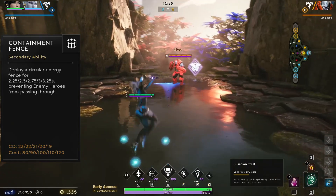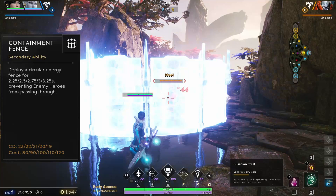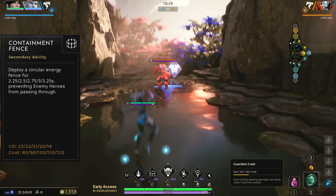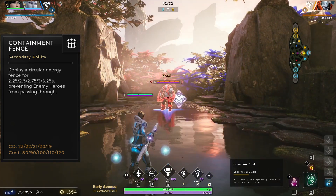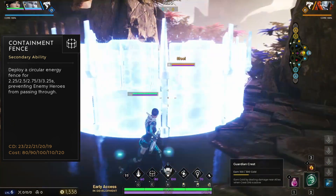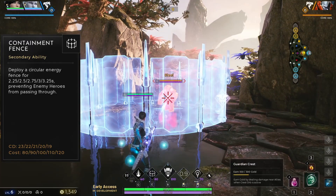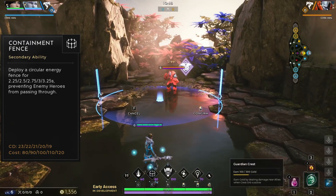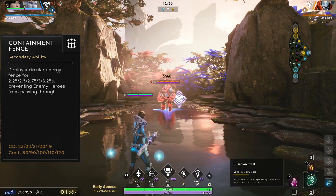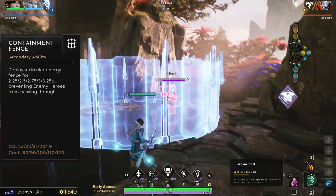Decker's E is Containment Fence. This deploys a circular fence to trap your enemies. The fence prevents all enemy heroes from passing through it, but your allies will be unaffected. This is great for keeping your enemies grouped up, and you can easily combo it with your team's big AoE abilities for some fantastic clips. Alternatively, you can use the fence to keep enemies off of your teammates long enough for them to escape. Do this a couple times in a game and your teammates will be raving about how you saved their lives. It's important to note that this ability has more than a 20 second cooldown, so you need to carefully choose how and when to use it for maximum potential.